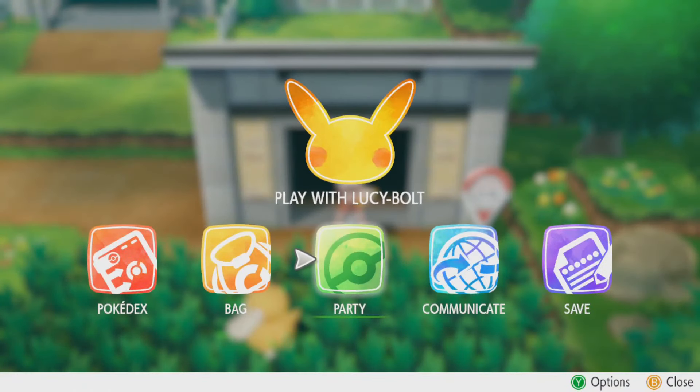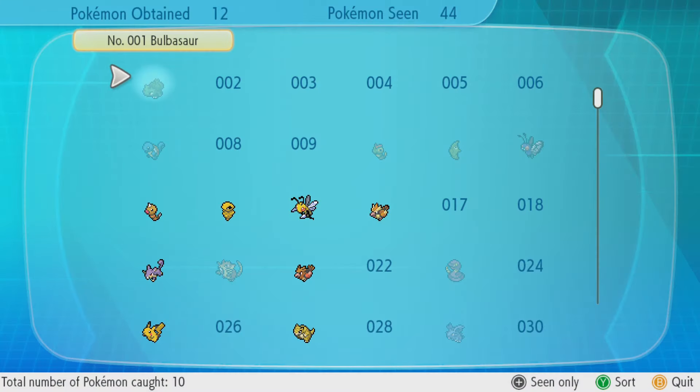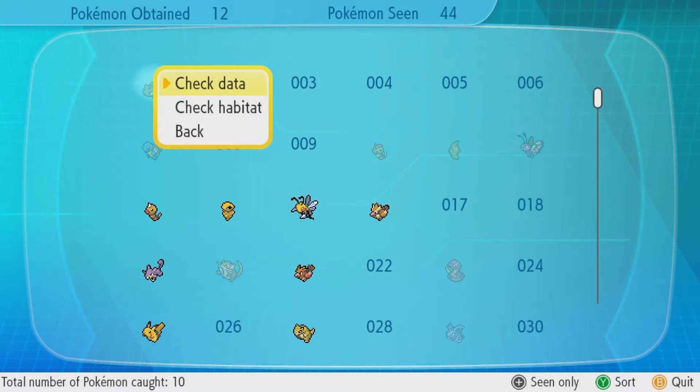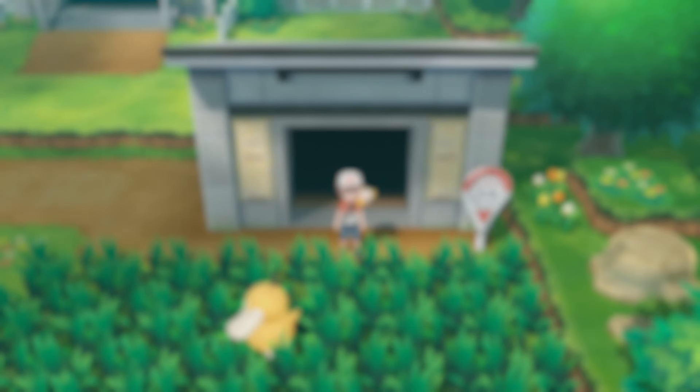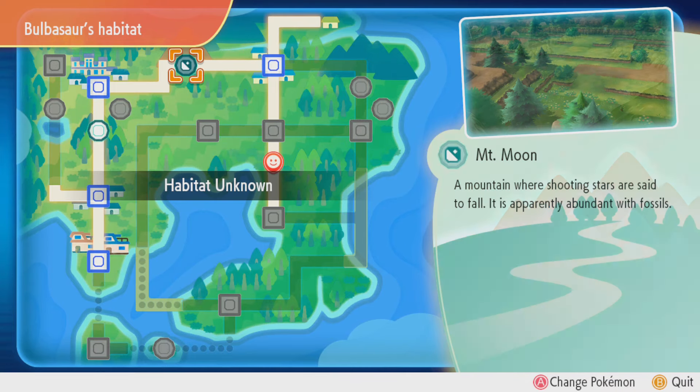Now let's see — I'm just double-checking, making sure this is a new route. Let's actually open up our Pokedex. We haven't done that yet. Let me check habitat. So this is Route 6. We have not caught anything on Route 6 then.